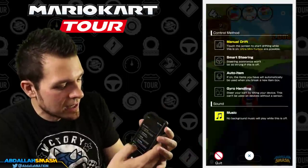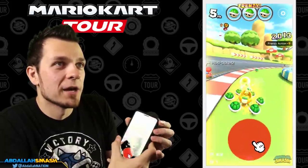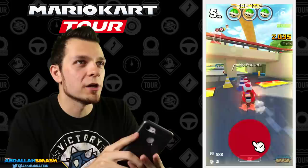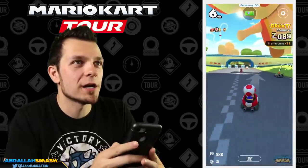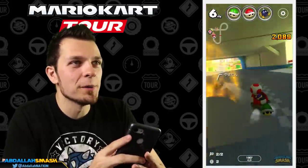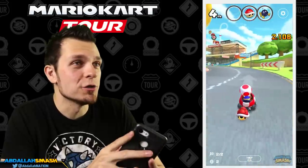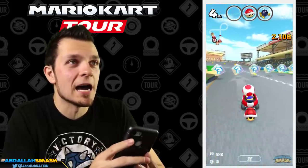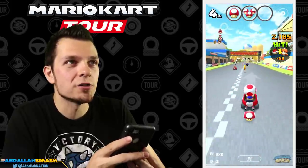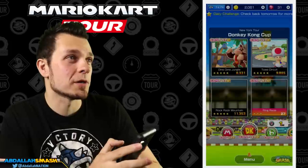So now let's show you guys gyro handling. Now that we've got a frenzy, gyro handling is really just tilting left and right — you twist your phone in order to steer. This is cool and fine for beginners; you can have a little bit of fun with it. But if you want to take your game to the next level, using gyro alone isn't necessarily the way to do it, because you're missing out on the potential of doing tighter turns and of course the ultra mini turbos. So we'll quit out of that and I'll show you another example.